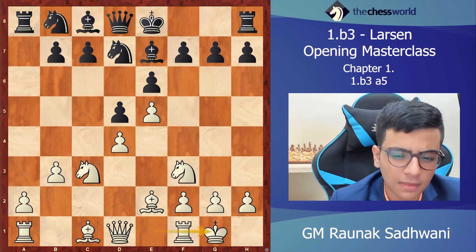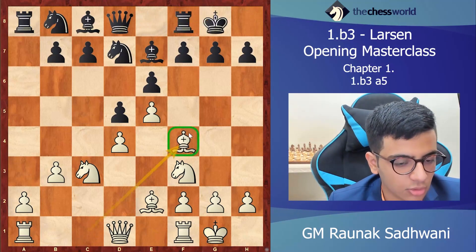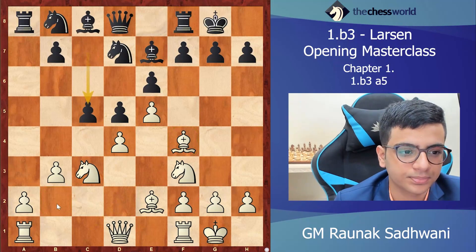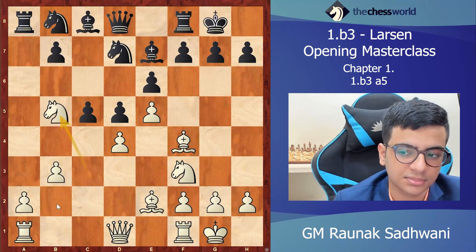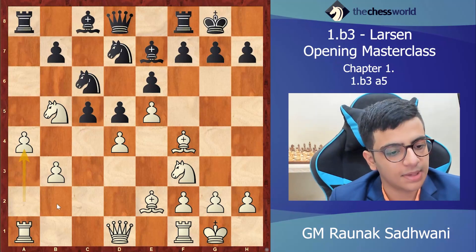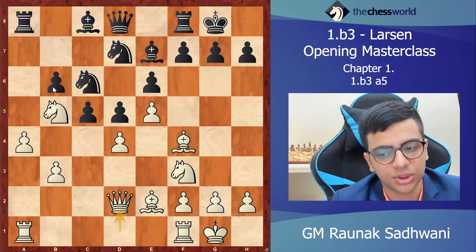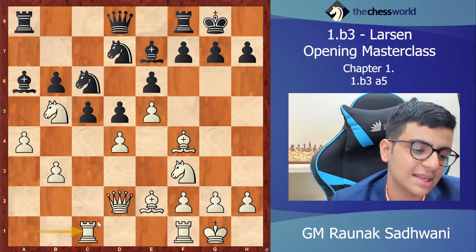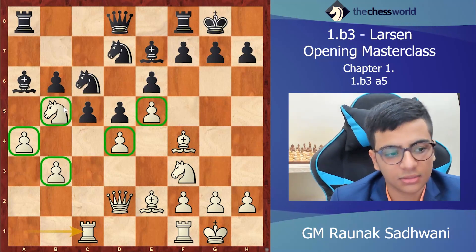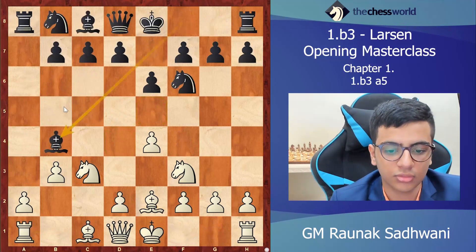Even if we lose this pawn, it doesn't matter because the initiative is just devastating. After bishop e3, black also tries to develop his pieces. We go castle, castle, and bishop f4 — now we see why the bishop is more useful here than on b2. After bishop f4, c5, knight b5, knight c6, a4 — black tries to develop with bishop a6, but we play queen d2. After bishop a6 and rook, white has developed all pieces, has a good stable center, a good outpost for the knight, and is doing very well.